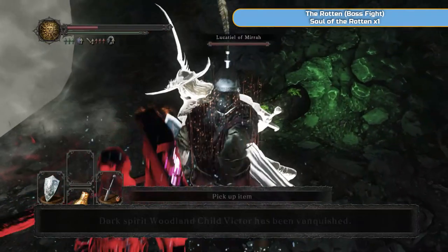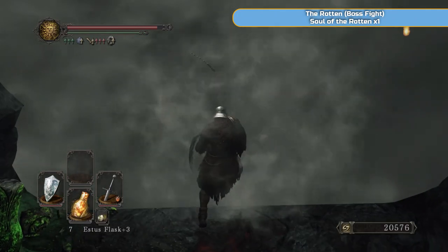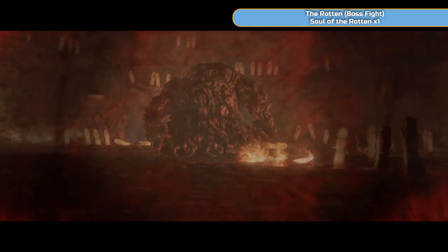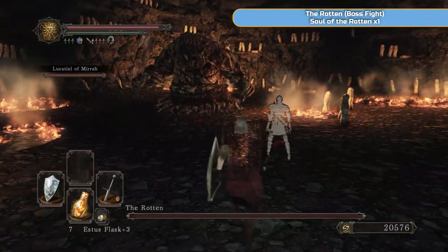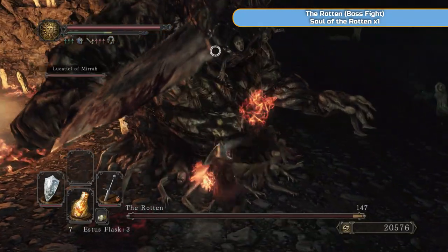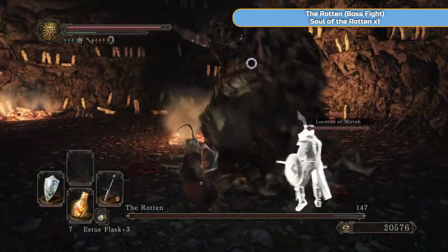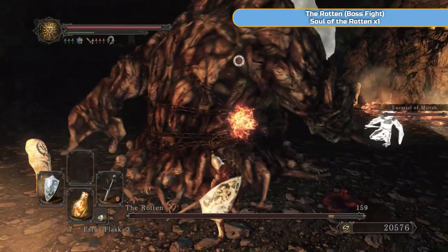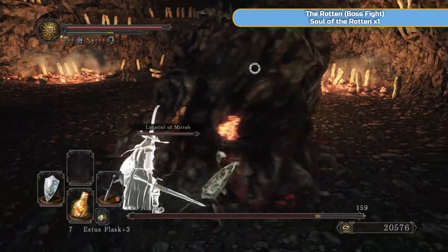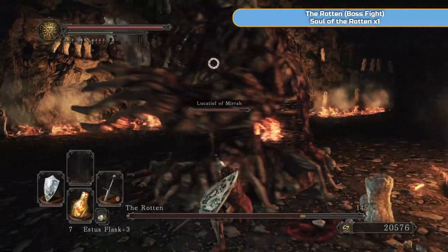Luca Teal finishes it for me. So we need Luca Teal to last this fight out - she can take a lot of damage during this fight, the Rotten fight. The Rotten is pretty easy to be honest. Does hit hard but is slow and telegraphs its moves pretty well. Obviously there are fire pools everywhere - you just want to kind of stay away from them. We're not doing a lot of damage here - this is only New Game and this is how little damage I'm doing. I think it's actually extremely weak to magic, so if you are a magic build you'll have a better time of this.